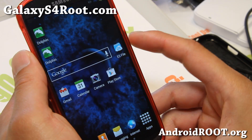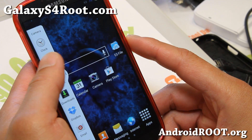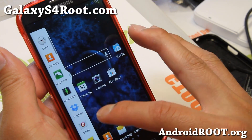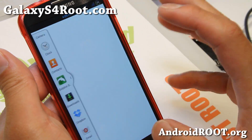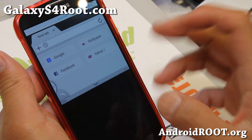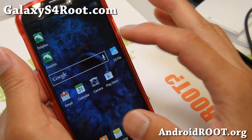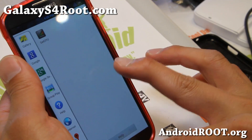It does have multi-window enabled for all apps. Now if you don't know, multi-window is actually only enabled for certain apps in the stock ROM, but with this custom ROM you can get stuff like Dolphin Browser working fully with your regular internet browser, which you can't do on a stock ROM. You can run any apps — as soon as you install any app, it will show up here, which is nice.